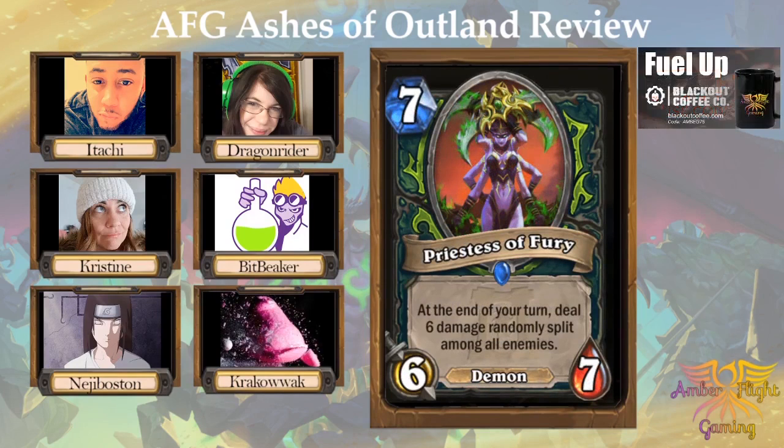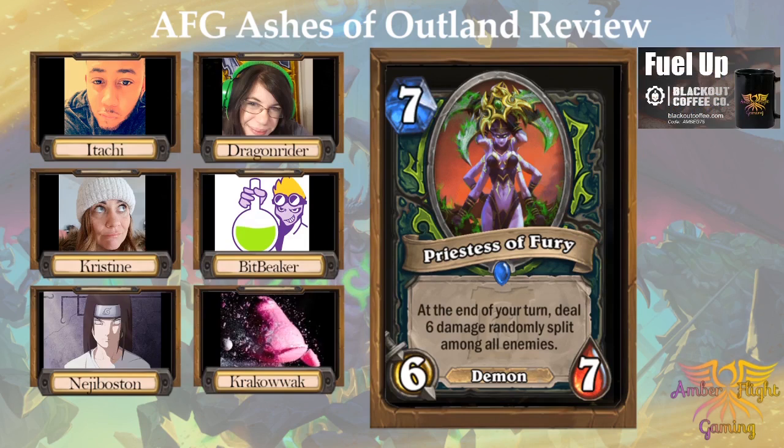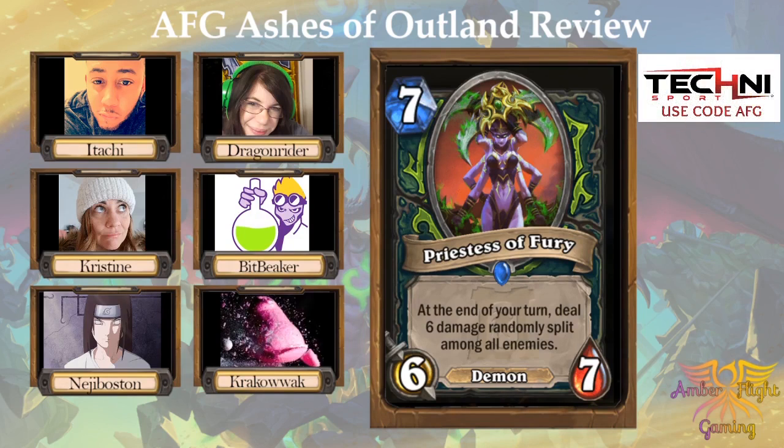Let's move on to Priestess of Fury, a 7-mana 6/7 demon. At the end of your turn, deal 6 damage randomly split among all enemies. I gave this a 4. I think this is actually pretty solid. Even just the stat line, it's gonna be good. It does have that demon tag, and being able to do whatever you're going to do during the turn, play this out, and then it's going to deal 6 between enemies — so what your opponent has on board or their face. Pretty good value.